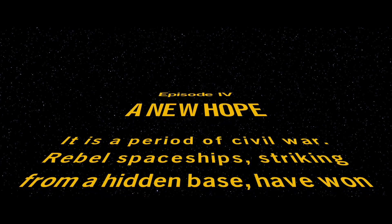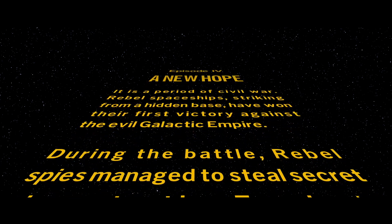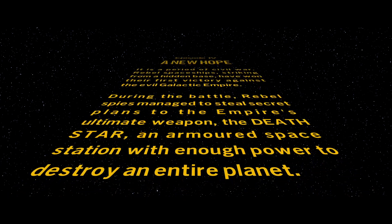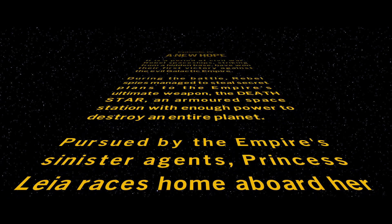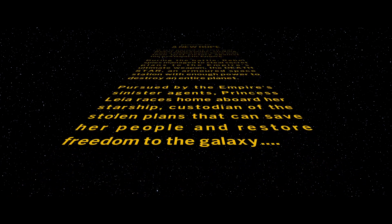It is a period of civil war. Rebel spaceships striking from a hidden base have won their first victory against the evil Galactic Empire. During the battle, Rebel spies managed to steal secret plans to the Empire's ultimate weapon, the Death Star — an armored space station with the power to destroy an entire planet. Pursued by the Empire's sinister agents, Princess Leia races home aboard her starship, custodian of the stolen plans that can save her people and restore freedom to the galaxy.